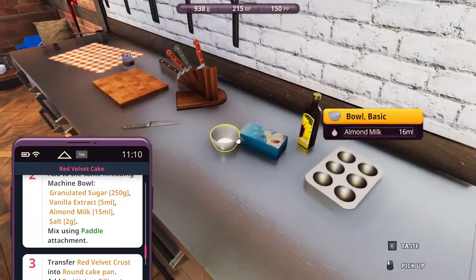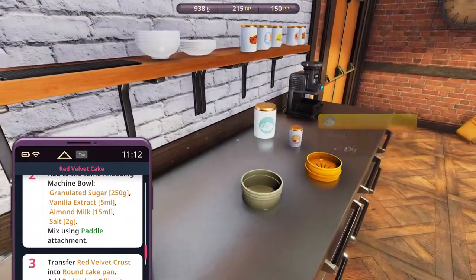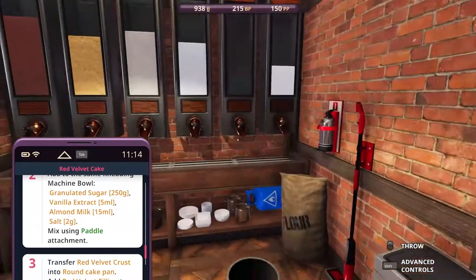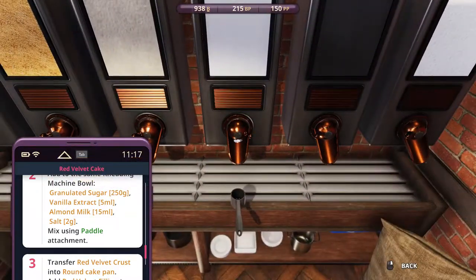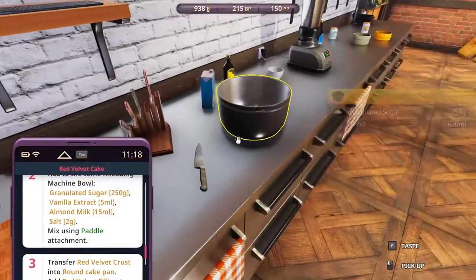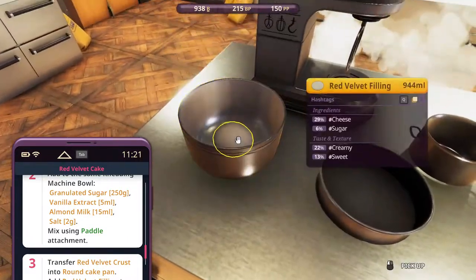Even if it's like 14, I believe when we pour it's going to be 14 — yeah, it is. That's okay. Two grams of salt, and then granulated sugar, 250. So start with this one and then we can start baking already. This part is also very important — don't transfer it wrongly, don't accidentally click too much, don't right-click on it. Otherwise things will go bad. Just get 15 like that — 50, good enough. 250, good enough. Vanilla extract is already in there, so it's okay. Red velvet filling — that's good.